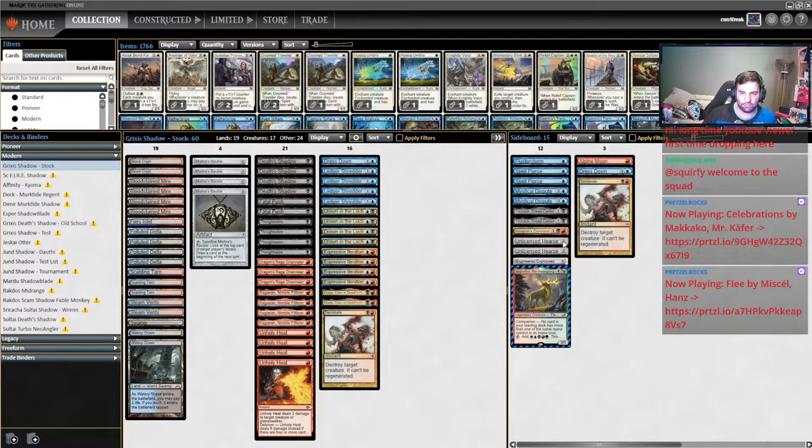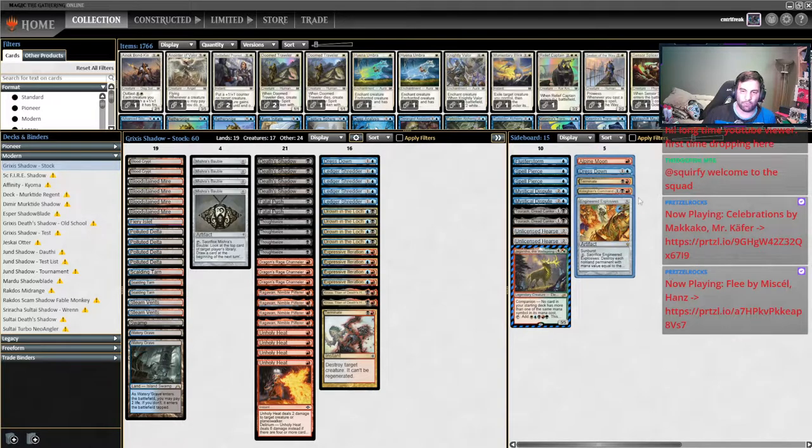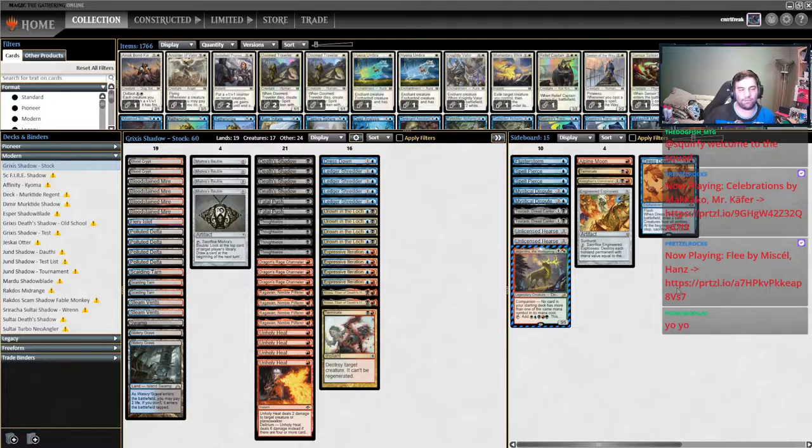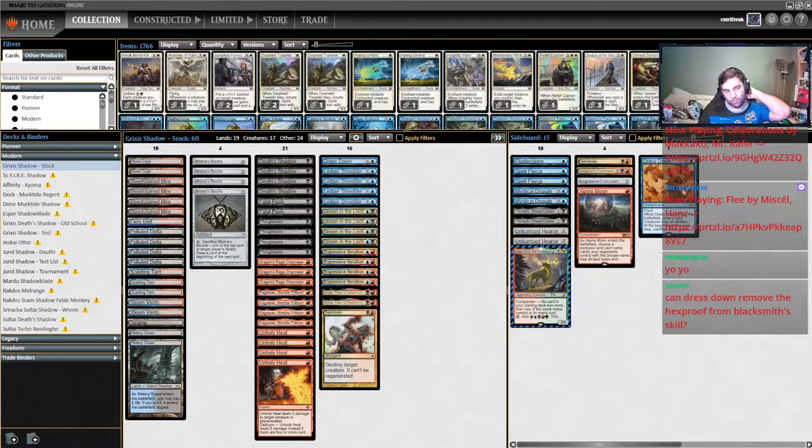From a stock Grixis side, Alpine Moon, Dress Downs, however many you've got, Terminate, K-Command, and EE are kind of the no-brainers. Dress Down is probably like B-plus tier — it's really good for stopping Stoneforge Mystic ETBs, shutting off Giver of Runes for a turn, shutting off infect on Inkmoth, shutting off Puresteel Paladin's ability to equip for a turn. It's got a lot of utility — it kills Urza's Saga tokens obviously — but for two mana it is a pretty pricey effect when you have Alpine Moon and EE that can do the job a little cheaper.